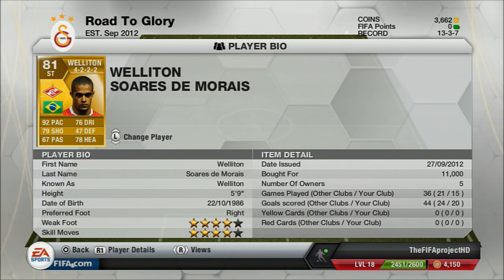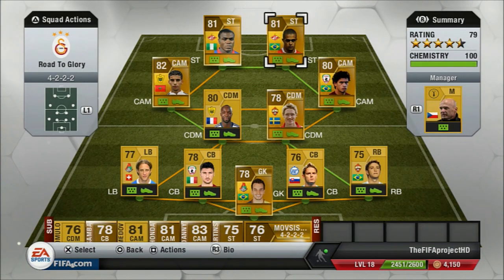Moving on to our last striker — Wellington. 92 pace, 76 dribbling, 79 shooting. His shooting is great, really hard and always goes on target. His heading is 78 — he's a decent header. He's played 15 games for me and scored 20 goals. The previous owner played 21 games and scored 24 goals — he's just great for everyone. He is 5 foot 6, so at times he can get barged off the ball, but usually he just paces out everyone. Great all-round team.